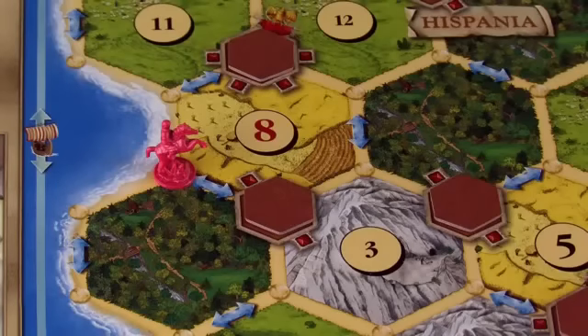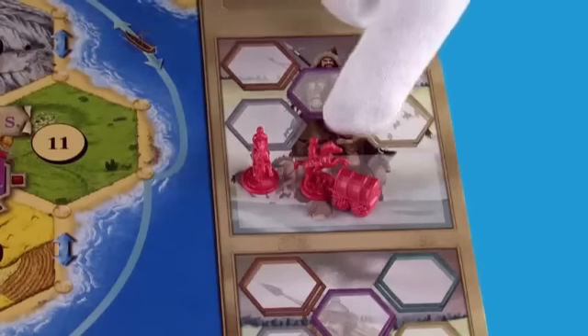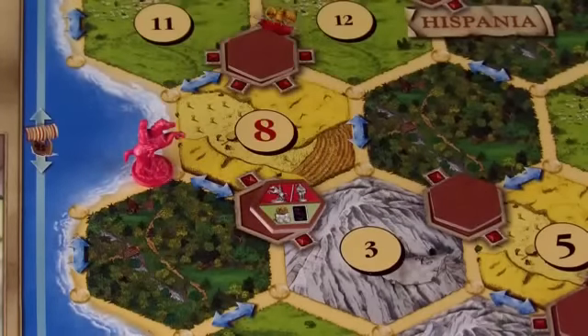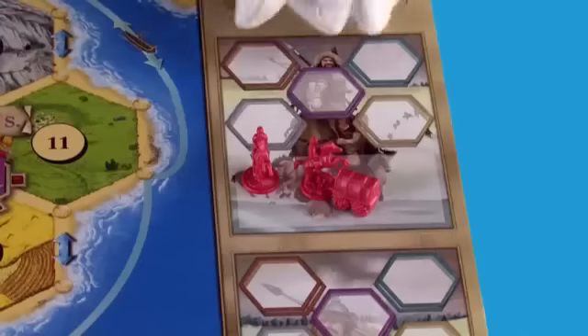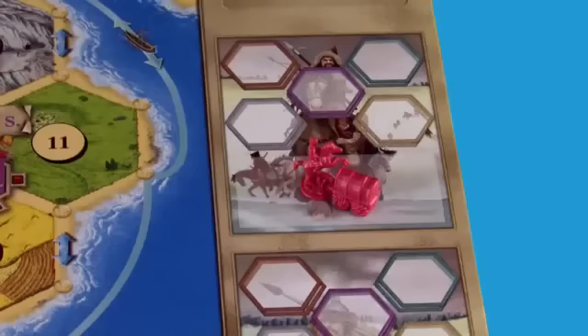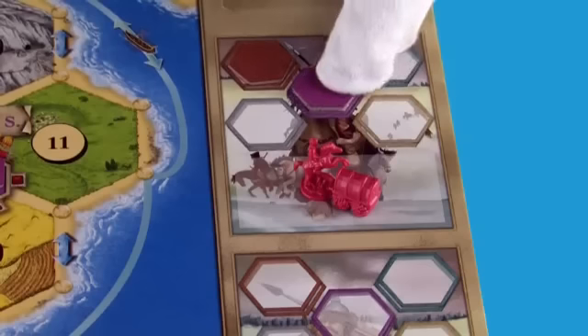If you end your move on a crossroads next to a Roman city, even if there is a movement arrow in the way, you may plunder or conquer that city if your horde is large enough. To plunder a city, your horde must have at least as many warriors or horsemen as the city has towers. Glover has two horsemen, so he can plunder this city. Once plundered, flip the plunder marker and follow its instructions. A red area on the token means you lose a member of the attacking tribe. The bottom of the plunder token indicates rewards — in this case, Glover gets a gold for each wagon his horde owns and a development card. The plundering tribe then adds that token to its horde box, and each tribe can collect up to two plunder tokens of each color.